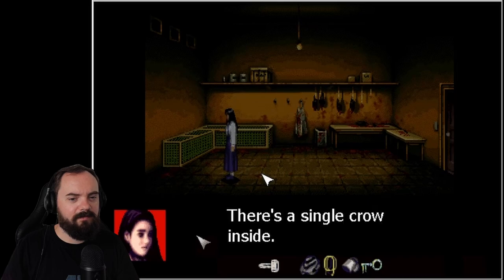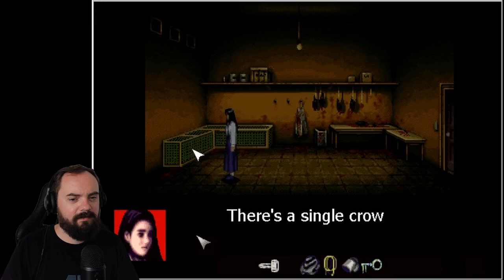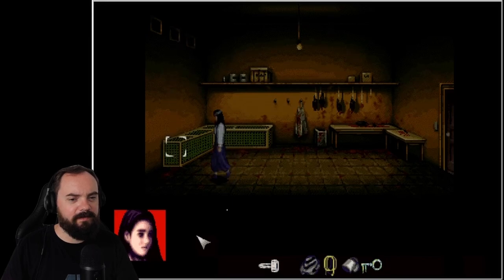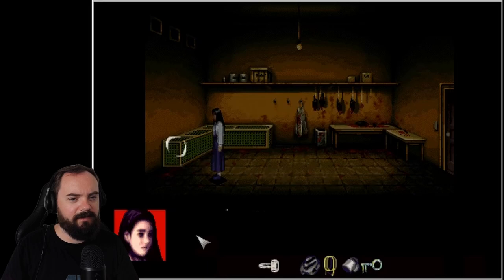There's a single crow inside. We can't seem to do anything else. Some rats are running around inside. Probably don't release the pets — the crows and the rats, right?